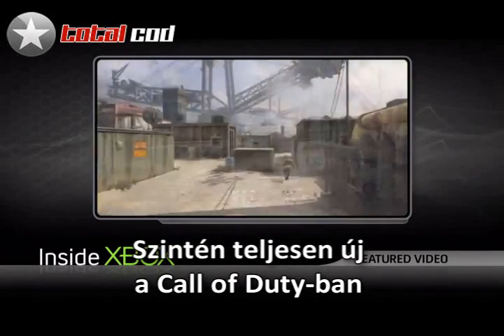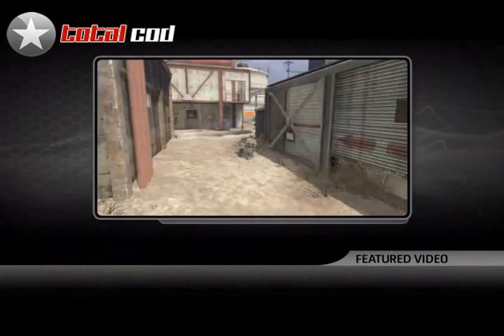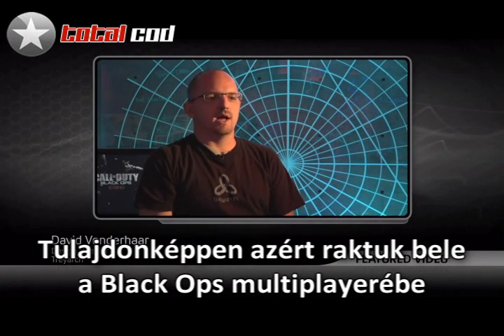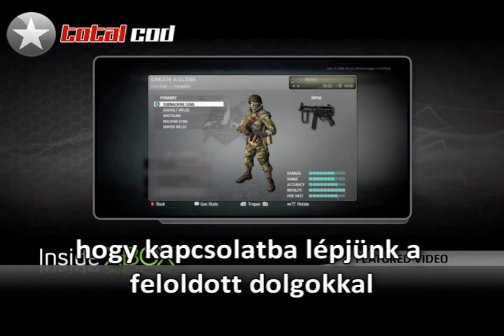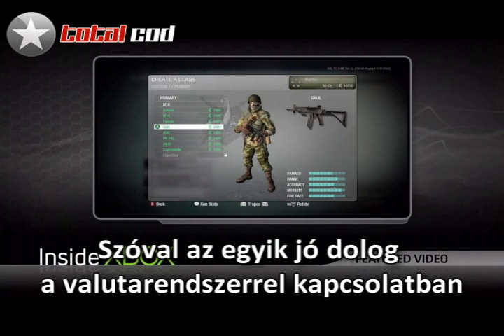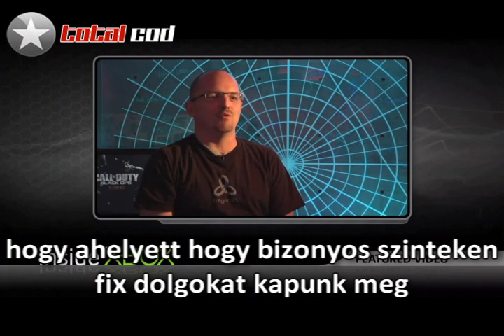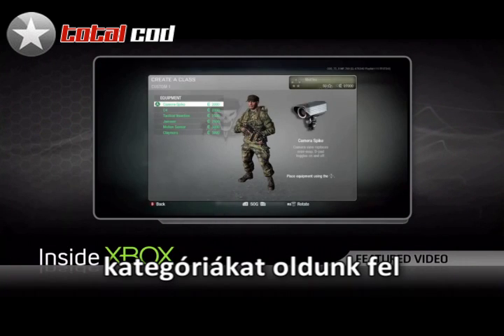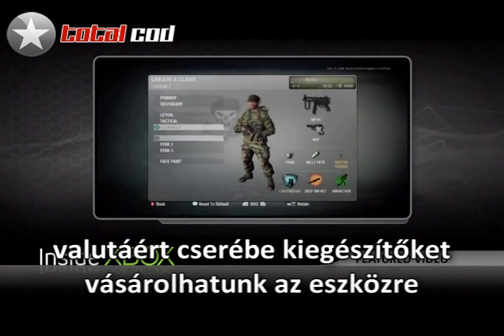Also brand new to Call of Duty is Black Ops' new currency system. We put the currency system into Black Ops multiplayer principally because we felt it would be a very interesting way to engage with all the unlocks. Instead of being specifically told at a specific level what you're going to get, we're unlocking features by level, but once a feature is unlocked, you can purchase any component of that feature with currency directly.